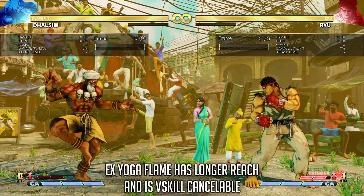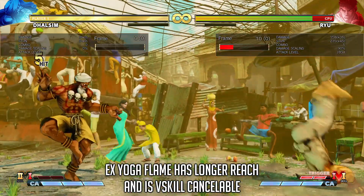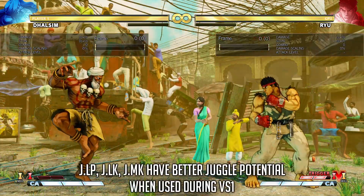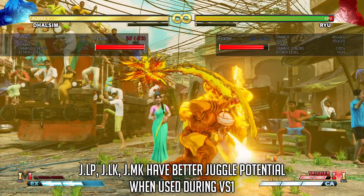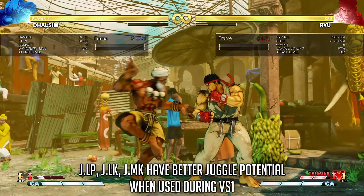EX Yoga Flame now has a longer hitbox, which allows it to combo more reliably from a distance. On top of that, it can now be cancelled with either V-Skill on hit. This goes hand-in-hand with the next buff: Jumping Light Punch, Light Kick, and Medium Kick now have extra juggle potential when used from V-Skill 1, Yoga Float, which lets Dhalsim combo them after EX Yoga Flame.